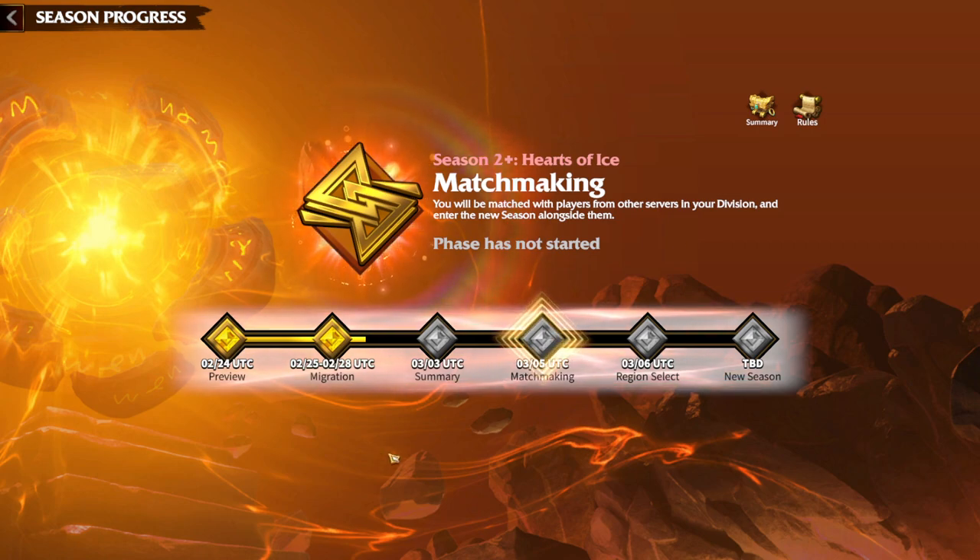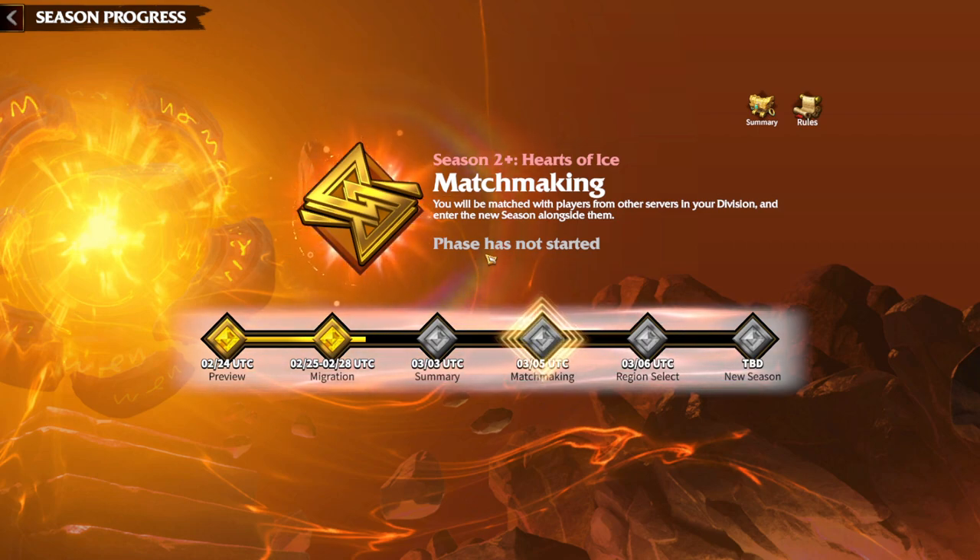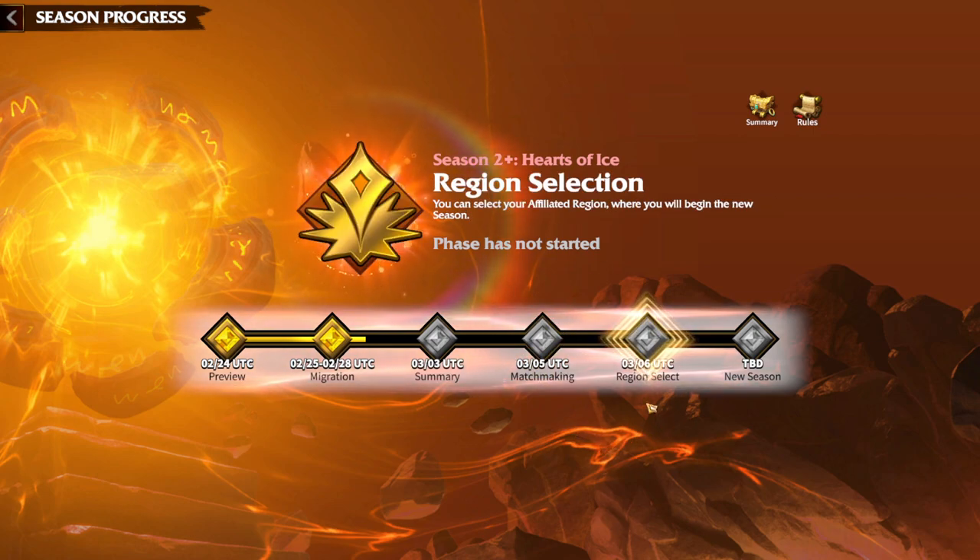If you have migrated to a new kingdom, your whole alliance will be matched with different alliances in that kingdom. If you stayed on your current server, players from other Call of Dragons servers can migrate to yours through matchmaking — everyone is pulling into one whole kingdom. When matchmaking finishes, you will know who you are going to fight or make friends with. This migration process is really important for the whole game.